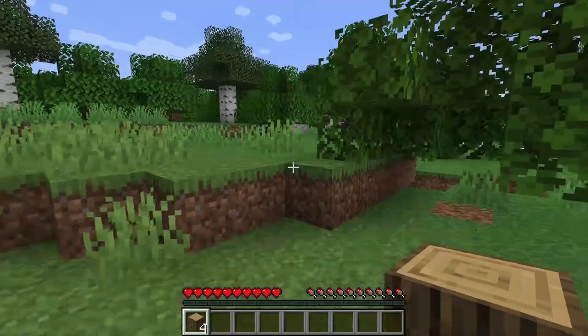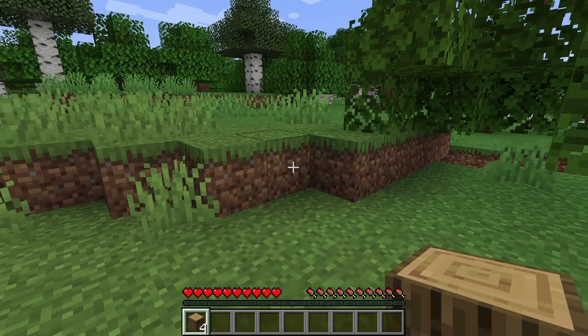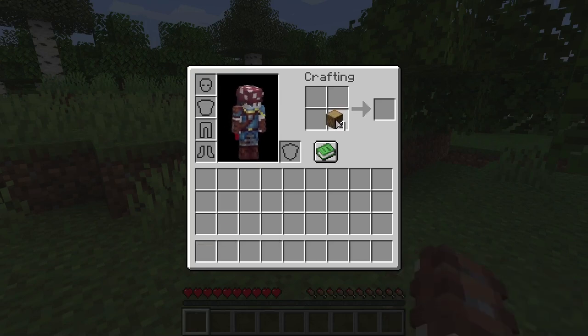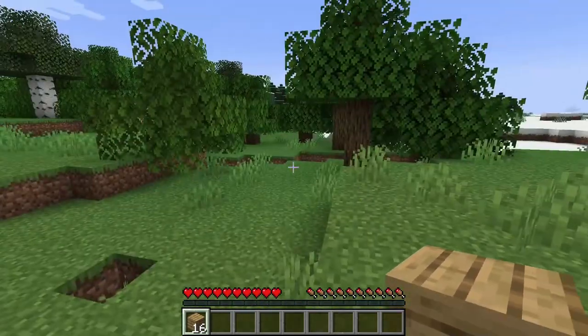Breaking logs is where every Minecraft player starts. So once you have your logs, bring up your inventory with a click of the E button. Here you'll see your character and your oak logs — just go ahead and drag them into the crafting grid and you'll get oak planks.